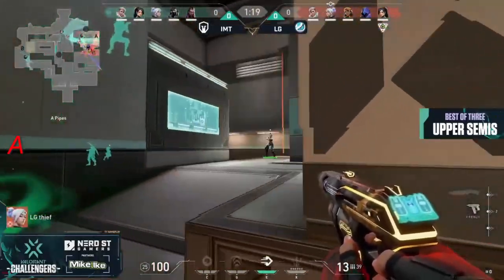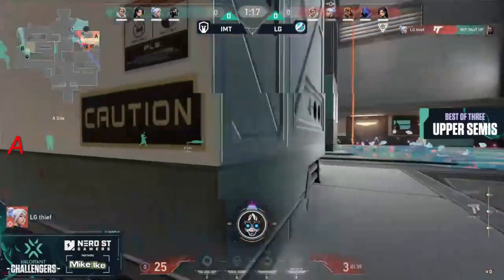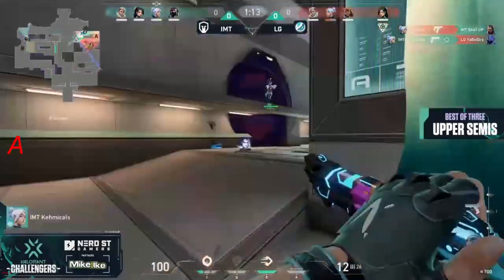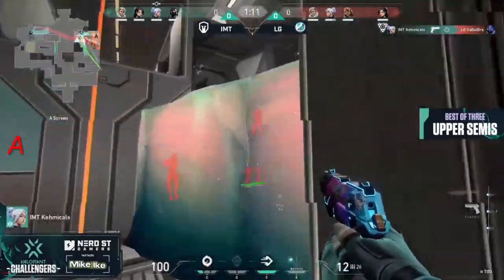Charges on Dismiss and Devour. There's the Recon Dart going in. The Frenzy actually does work out there for Thief. Took a little bit of extra energy. The heal is going to come through again. That's the beauty of having the Sage in play.